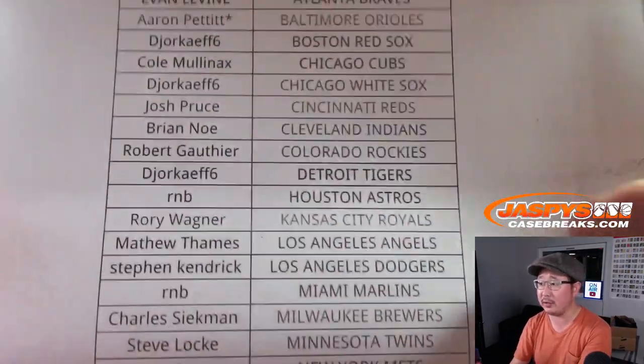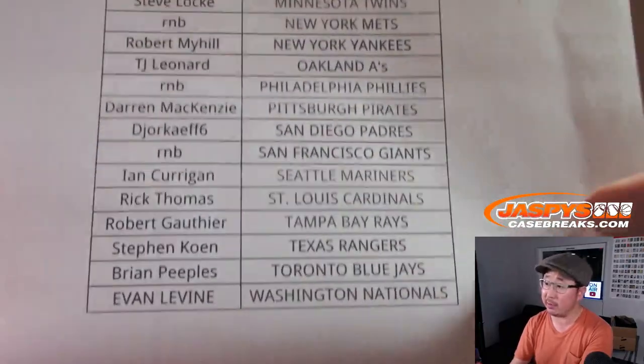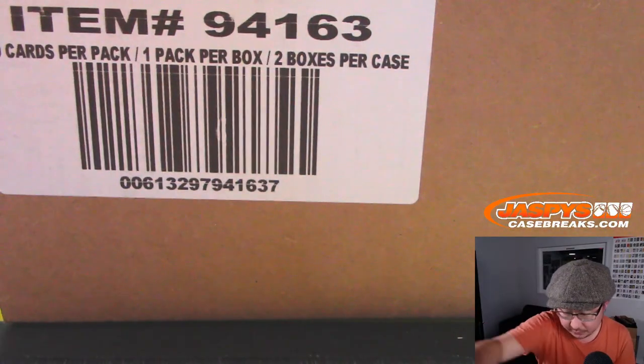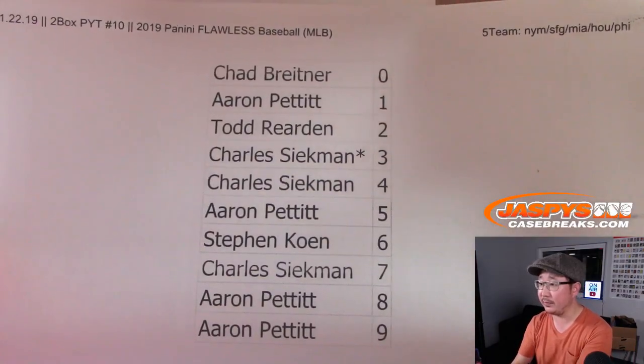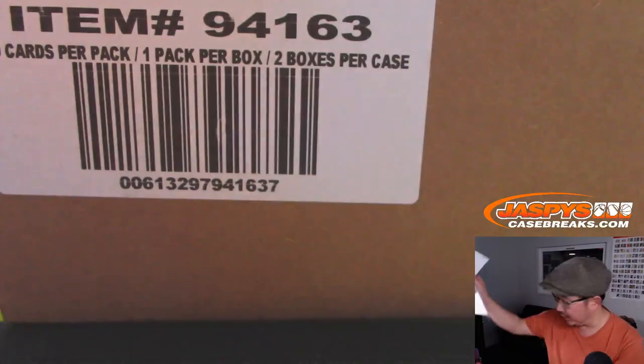Aaron Pettit, Orioles, last spot mojo. Only a handful of teams in a number block. And there are the results of that. I'll upload it later. So it works just like a random number block break just for those five teams.